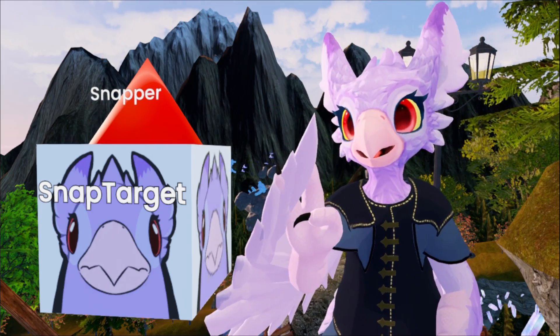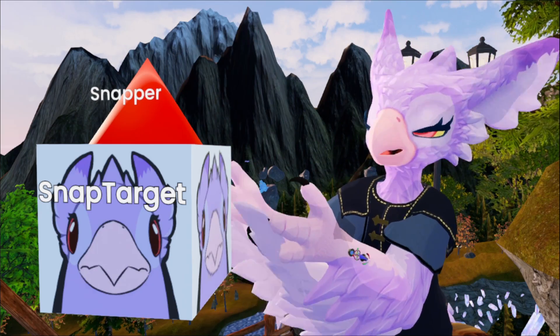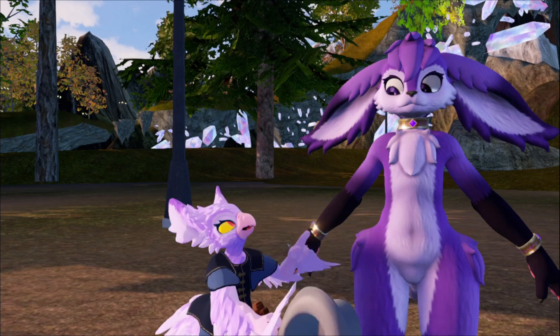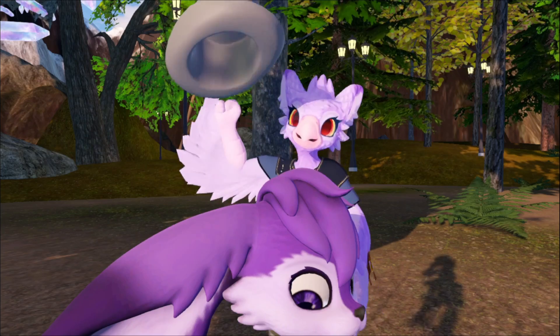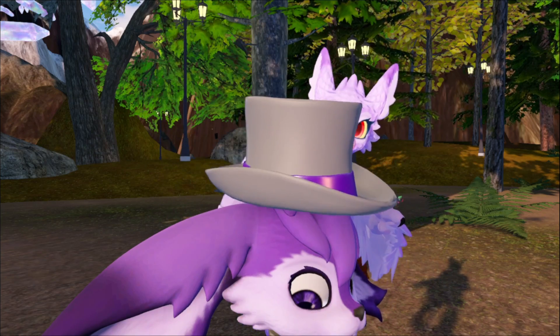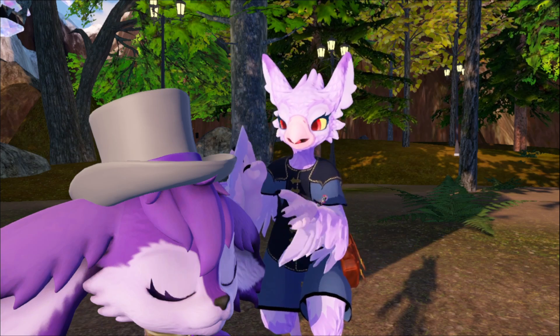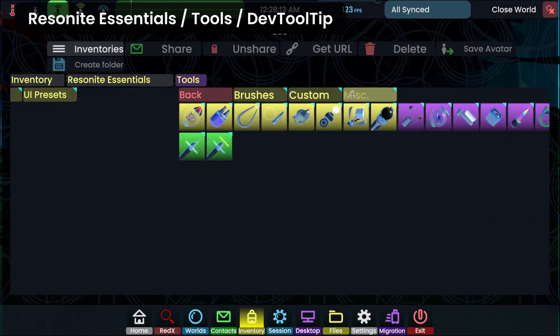So we're gonna need two things on hand: the snapper, which is gonna be your mask or your hat, and the snap target, which in this case is just gonna be your avatar. We're gonna take this hat and snap it to that Hopkins head. The first thing we're gonna do is place the hat exactly where we want it on this head. Now that I have this hat basically where I want it, we're gonna go ahead and use the dev tooltip to inspect these. You can find the dev tooltip in the Resonite Essentials slash tools folder.